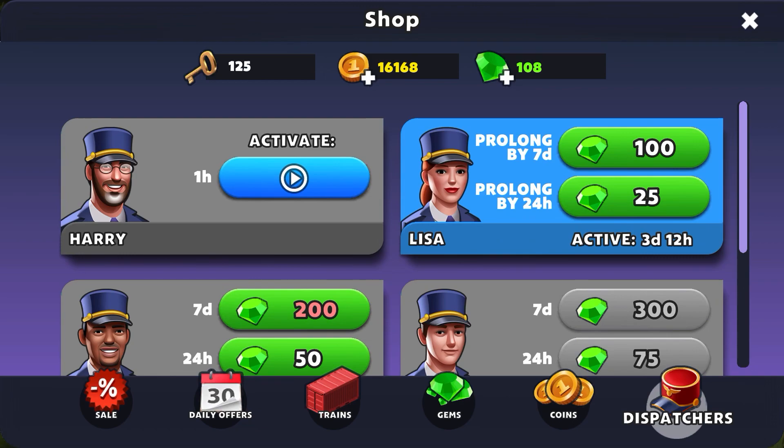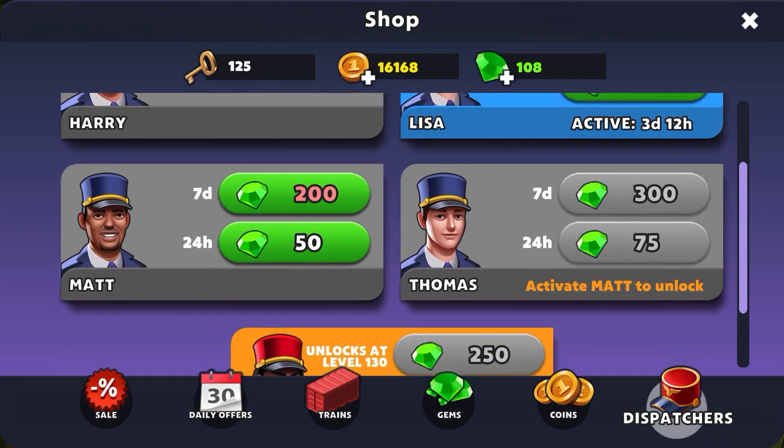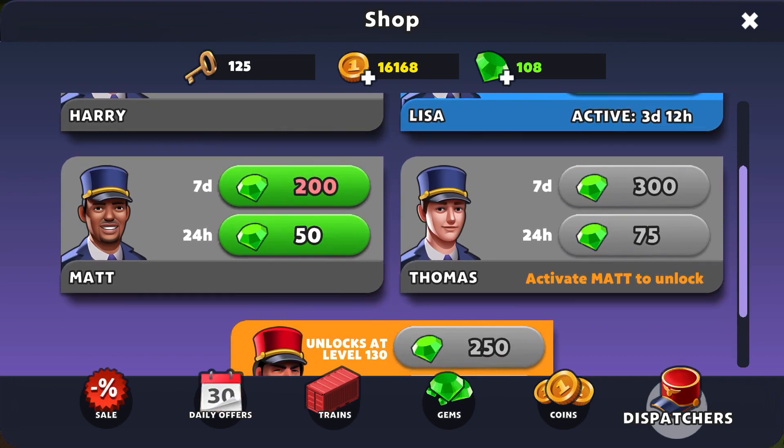Once you rent Lisa, you unlock Matt, and you can get Matt for a period of time by spending gems. And if you unlock Matt, then you get to have Thomas. So if you want to spend a lot of gems you can get a lot of dispatchers — but remember that gems eventually cost money, so you may not want to do that.